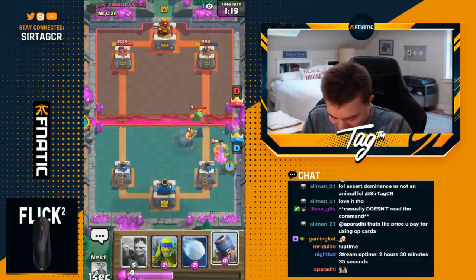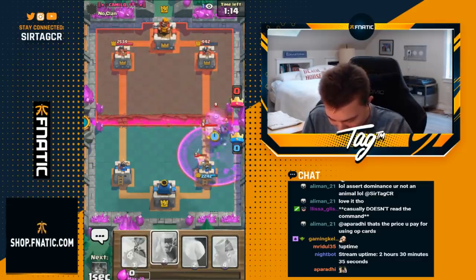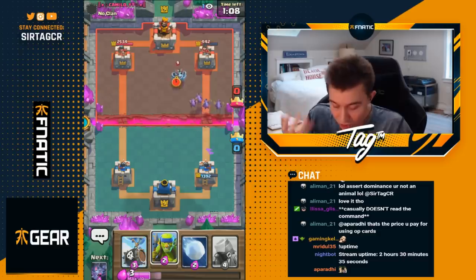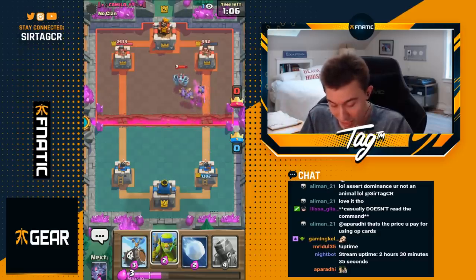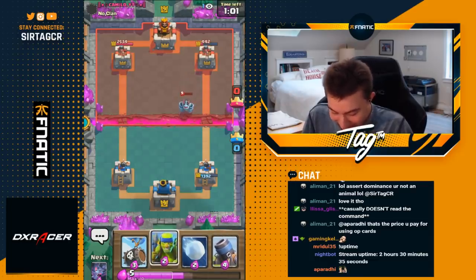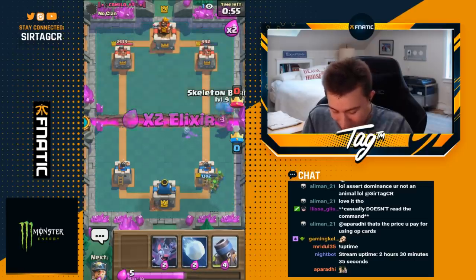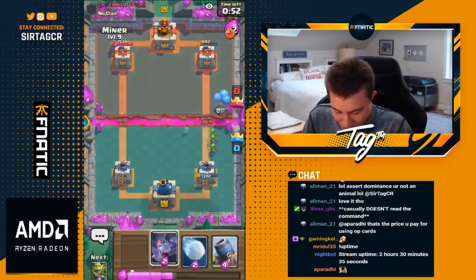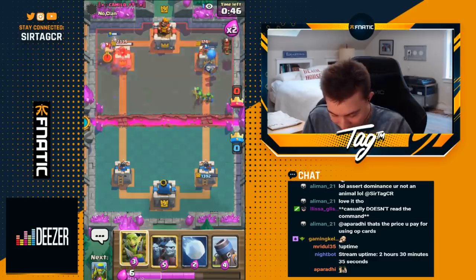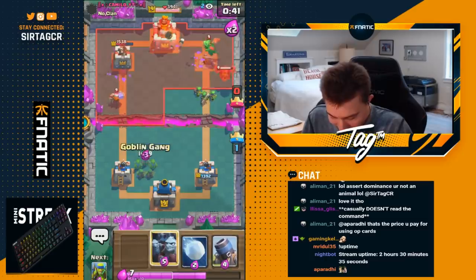I'm going to go Goblin Gang here because it's pretty obvious he's going to go in for some type of Barbarians predict — he needed to make something happen. I'm just going to let the Baby Dragon connect and then go in for a Minion Horde to deny just about everything. I'm going to get some tower damage taken, but I just didn't want to lose my tower. Losing the tower is really bad — keeping it alive is a little bit better. I don't want to be greedy and gamble everything. I'm going to go in for Miner plus Bats. He'll probably have to go Baby Dragon on this, and then he can't support the Lava Hound and loses both towers — that's what I'd love to see.